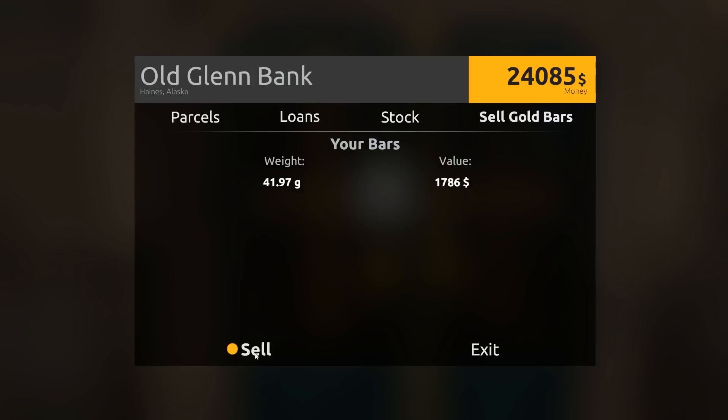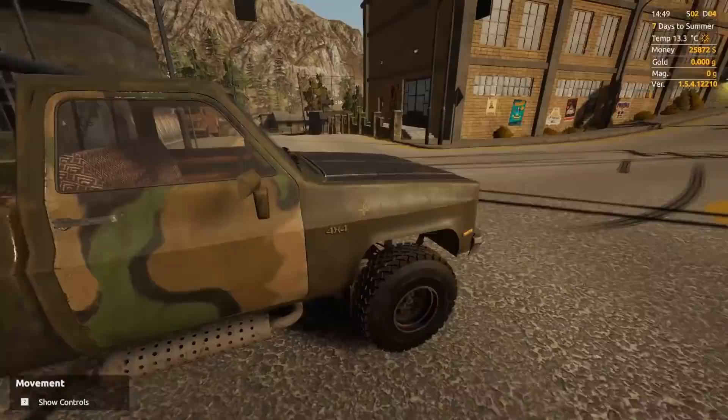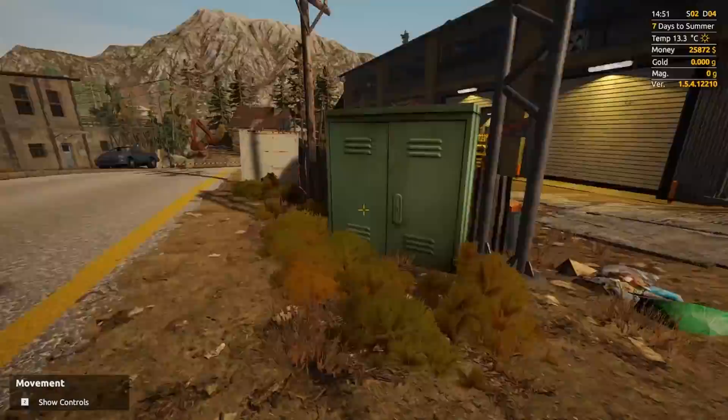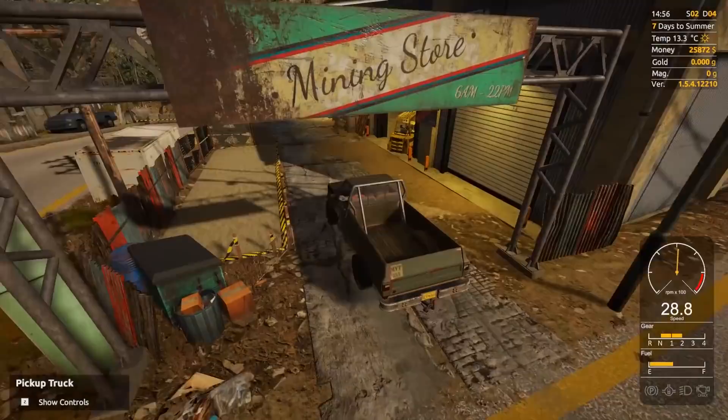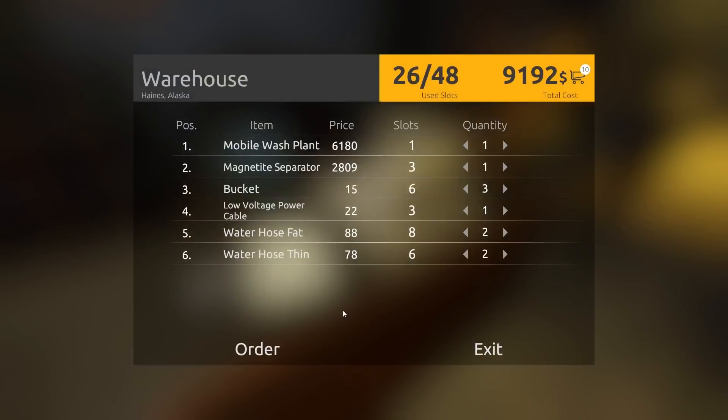We can get a really good loan now. The bank — the way it works now, before when I played this game you could get like a million dollar loan right at the start. Looks like now you have to earn the bank's trust by storing a bit of money, and the more money you store, the higher the loan you can get. Let's see the damage of what we spent. If it's under 10 grand, we should be okay — we might not even need to get a loan.